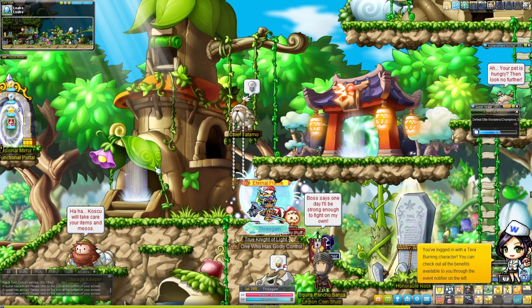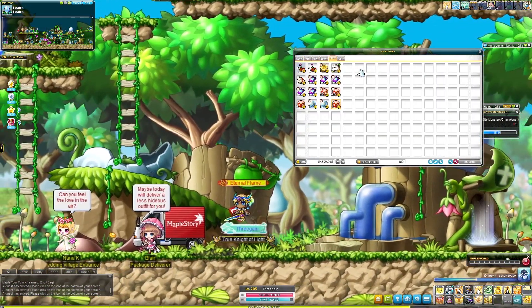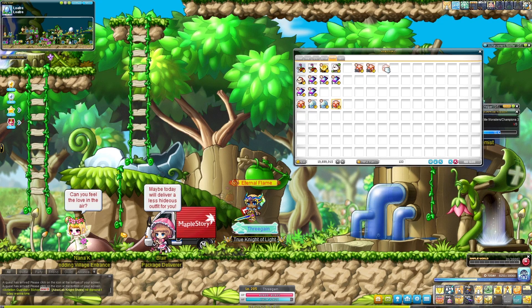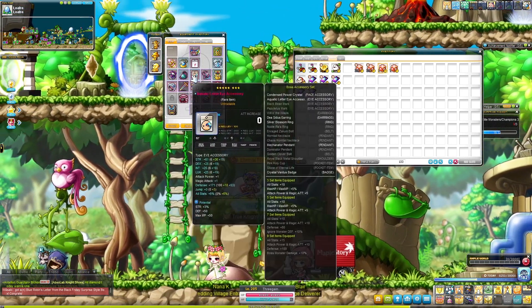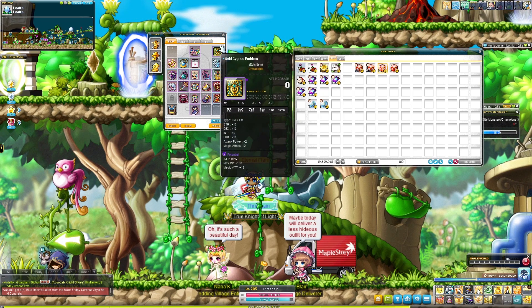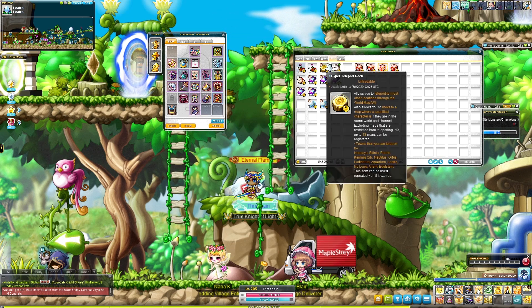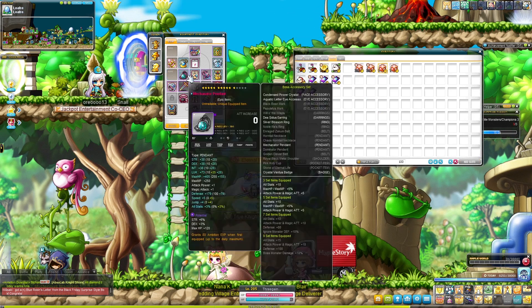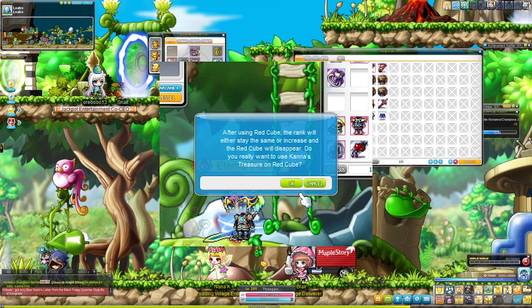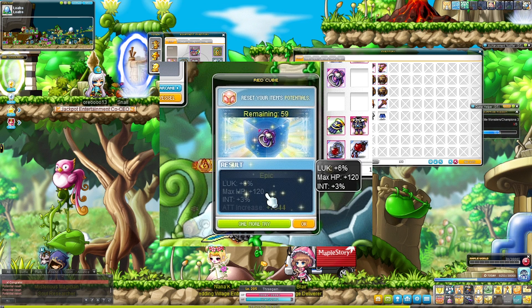Alright, doing a cubing session because there's a big sale right now. I only had about 600 mil to spend, but I do have things I can upgrade. First of all is going to be the Connor ring because that being rare is not very good, so let's see if we can get this tiered up a little bit.